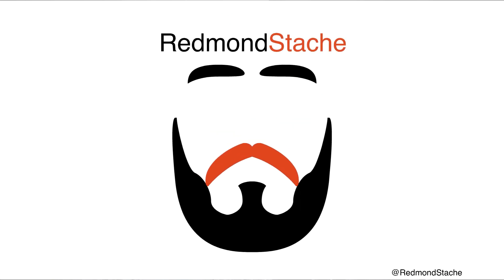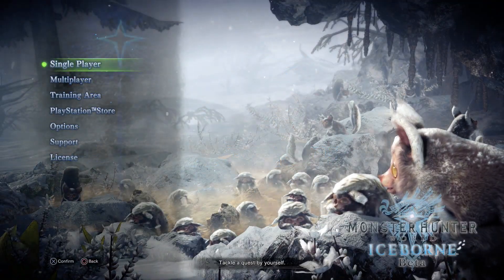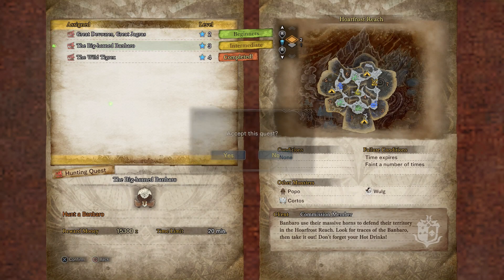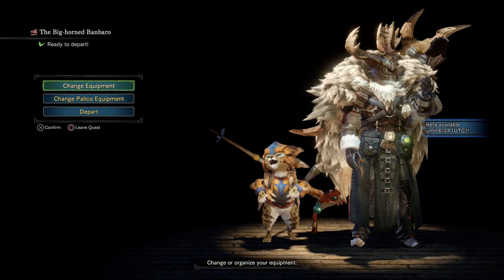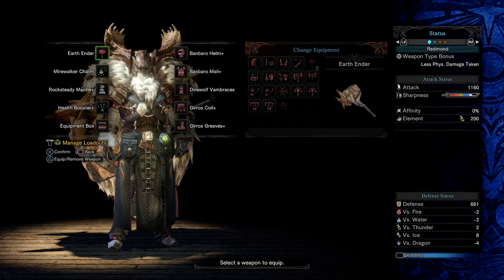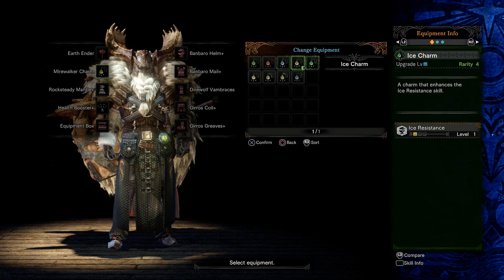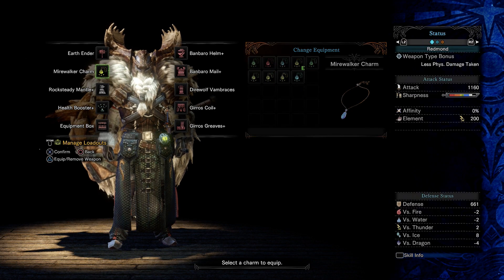Hello and welcome back to the Monster Hunter World Iceborne beta, where today we're gonna be taking on Banbaro because I've never fought one — he's new. We'll use the same hunter and palico and let's just go after this Banbaro. It even keeps our equipment, but I think I'm gonna use a hammer for Banbaro just because I want to see its new stuff, and also when a monster's got a big head with big horns I just kind of want to use a hammer on it.